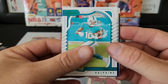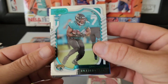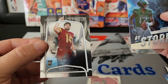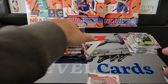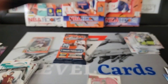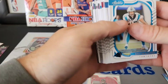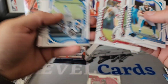Dalvin Cook on the green, Tyreek Hill, Snoop Conner, Garrett Wilson, and Sam Howlin on the Introductions. Let's get through some of these base — Burrow, Pitts, Bosa, Jalen Waddle, James Connor, Josh Allen.